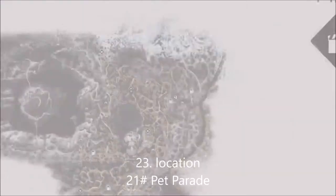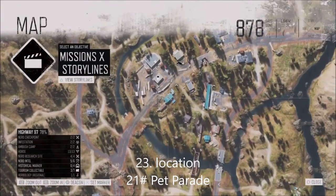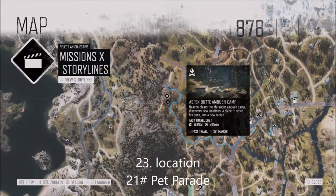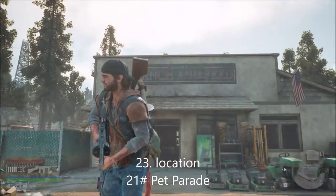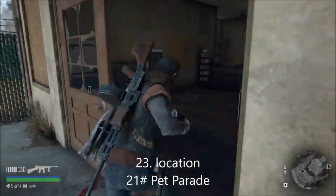This is number 21 on the collectibles for tourism - it's called Pet Parade. It's next to the fuel station and the auto repair, same location in the Chemult region town. The best place to get there is via the ambush, and it is in the ranch and feed store.